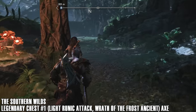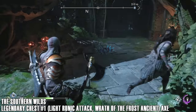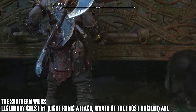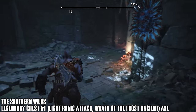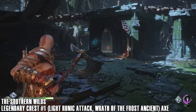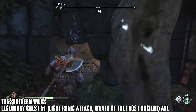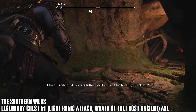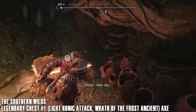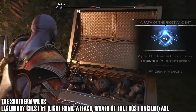We're going to get the first legendary chest, which is a light runic attack — Wrath of the Frost Ancients for the axe. The numbers at the bottom of the screen correlate to each of the realms. For some reason this door was glitched and it said I could open it even though it was already open. Watch out for the explosive plants in these areas — sometimes they get you. You'll have a little fight here; take these enemies out and then sneak through this opening. And there's that legendary chest.